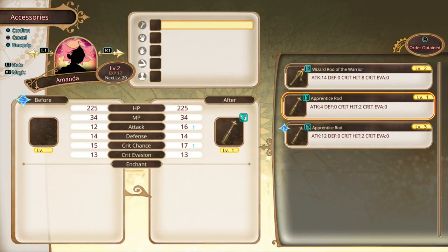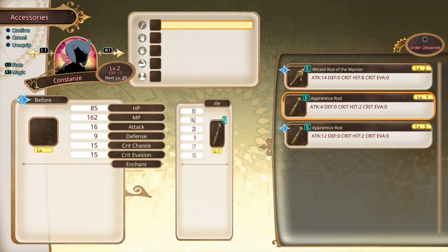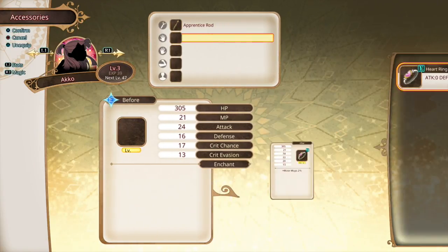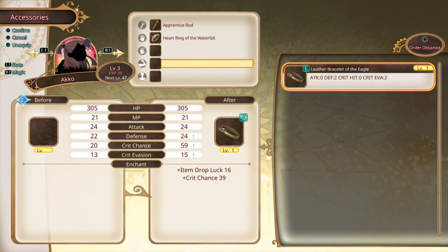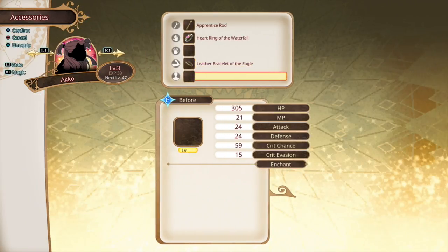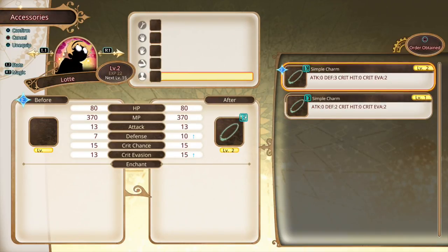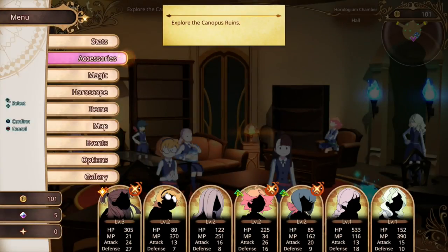We can also give it to our main girls here. Amanda can have the Warrior Rod. Then we can go back and go to Hand. This one increases Defense. Can't get anything else. Buff Bracelet, Item Drop — that's good to have. And then finally Simple Charm here, which would increase that. And then Amanda, you as well. That should be good.